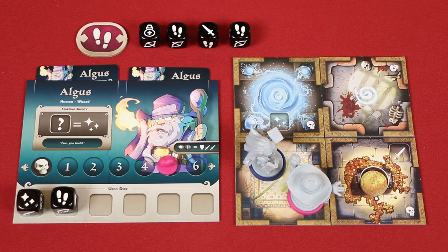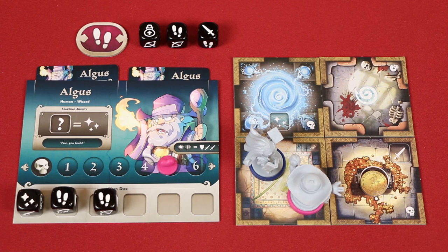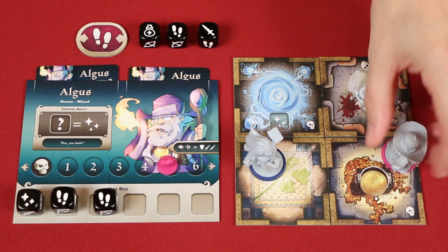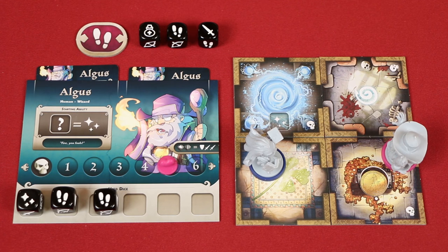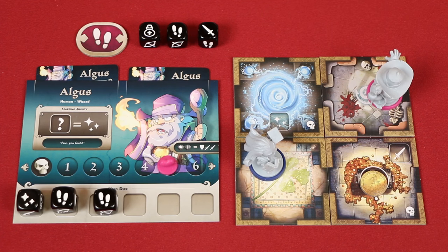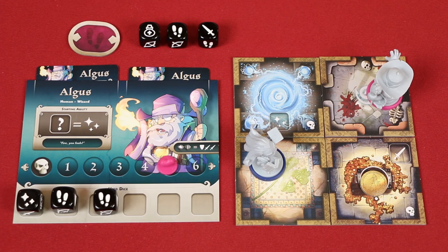Now let's go back to talking about the take a step action given by this symbol. We learned about exploring and the different types of rooms that you may find, but you can also spend move points to move from one room to an adjacent revealed one. Each of these symbols provides you with two move points, so from here I could explore or move again. Players also have this free step token, which they can flip at any point during their turn, even before rolling their dice to gain two free movement points. At the start of your next turn, ensure that you flip this token back over so it can be used again.